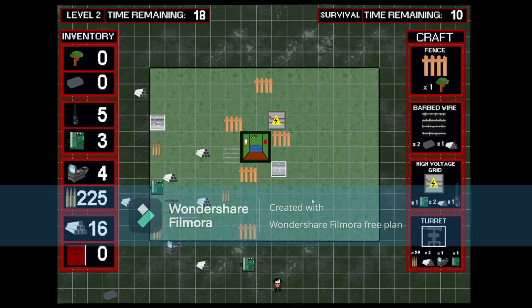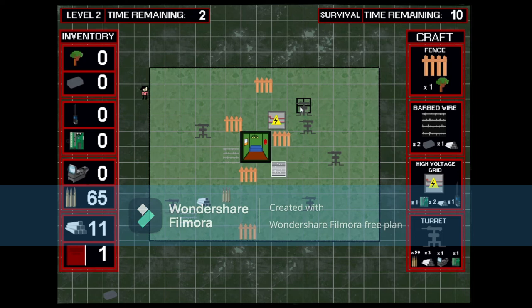In order to build a fence, you need at least one wood. For barbed wire, you need at least two iron and one steel. For high voltage grid, you need at least one radio receiver, two steel, and one transmitter. For turret, you need at least 50 advanced rifle armor, three steel, one sight, and one radio receiver.